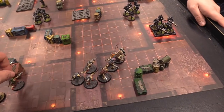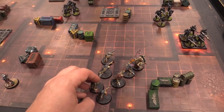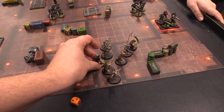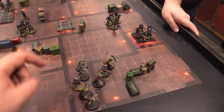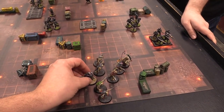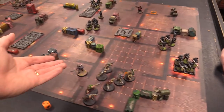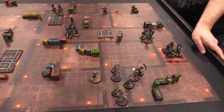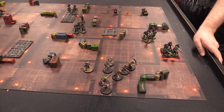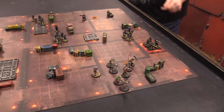Turn two — Matthew's command phase. He controls two objectives and Josh controls only one, giving him 15 points. He gains a command point back up to three. In his movement phase, he advances the squad of Acolytes — rolling a one — then decides to spend a command point to advance and charge. He's concerned because a poor advance roll means it will be a six-inch charge instead of seven. He wraps the Acolytes around the corridor. He advances the Primus but decides to keep him back as well, since getting too close to the objective risks exposure. He forgot to declare which unit his Acolyte Iconward was targeting for reroll-ones-to-wound, and since it's now obvious, he decides to ignore that ability entirely.